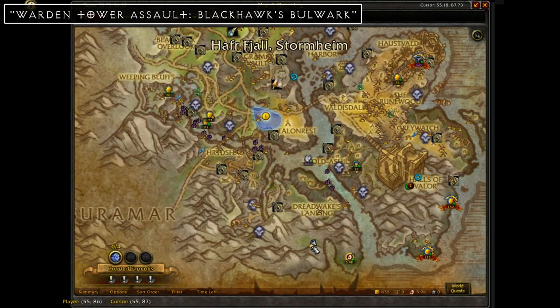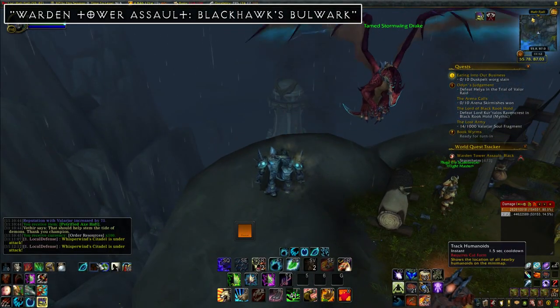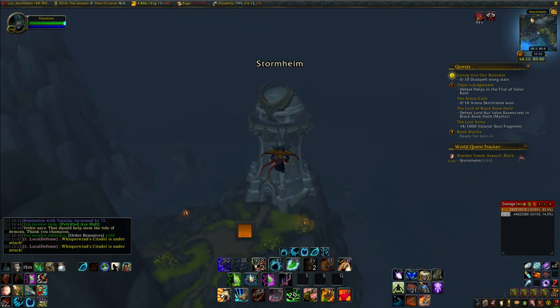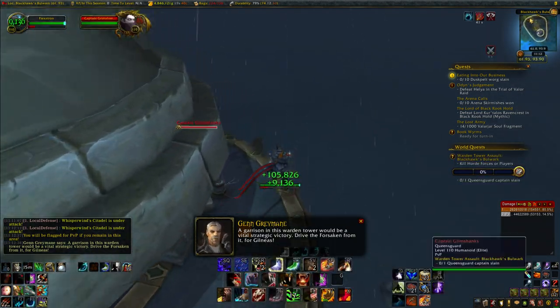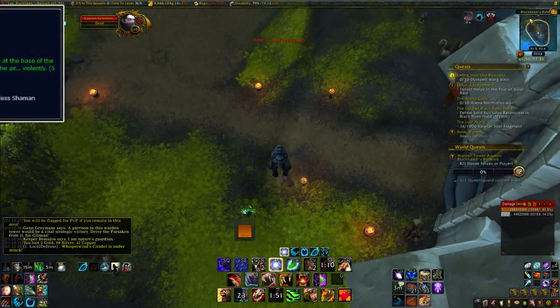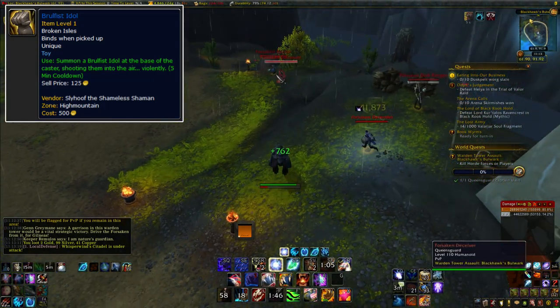Next up we have the Blackhawk Bulwark Warden's Tower in Stormheim. A shortcut I always use for this one is from the nearby flight path — I use a kite. If you use it right at the cliff's edge, you'll land perfectly on top of the tower where the boss is, so you can skip that long walk up. After you kill the boss, just use your normal slow fall abilities or another kite to jump down. If you don't have any slow fall abilities, I recommend picking up the Brullfist Idol toy. This resets your fall damage when you use it, so it's handy for pretty much all of these warden towers.